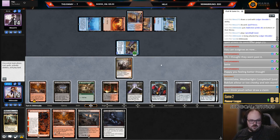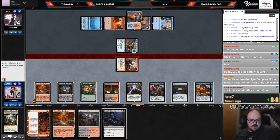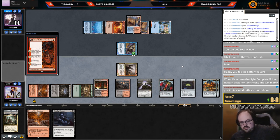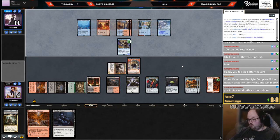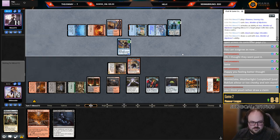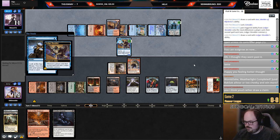I kind of don't want to trigger the Shredder. I should probably play around Spell Pierce — then I could just discard the extra Den to the Fable. I'm going to play around Pierce. I don't want to get pierced and I'm not going to cast Dispute because I don't want to trigger the Shredder. I could just Dispute on their turn instead.